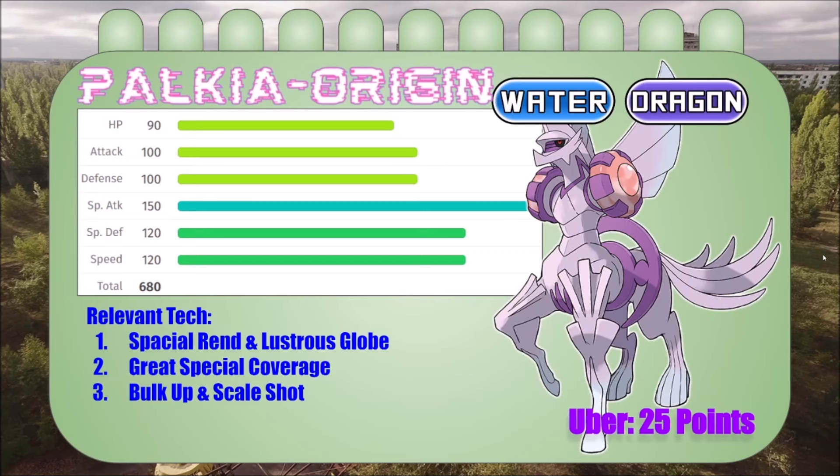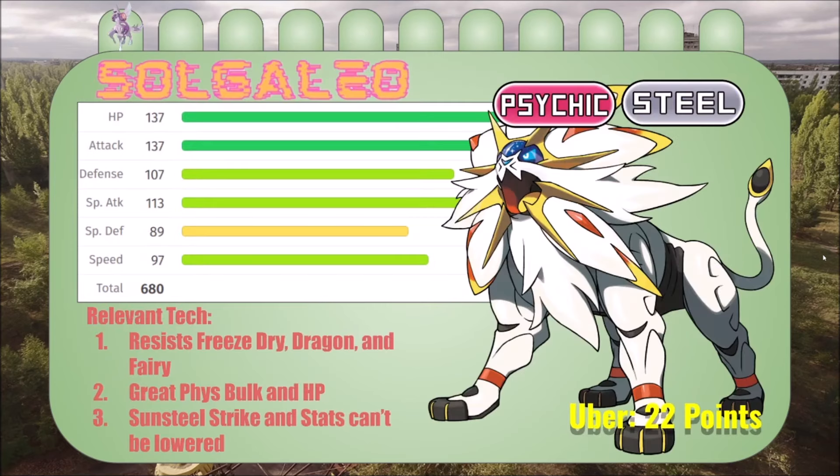I covered those bases with my other mons. We got Sogaleo, psychic/steel, bulky and hits like a truck. It's my second uber at 22 points — you don't have to go all the way to 50 for ubers, you just gotta get under 50. So I grabbed two in the high 20s, kind of averaging my bulk and efficiency. It's an attacker with big health and it'll help against those fairy types that might be coming in to mess with my Palkia.